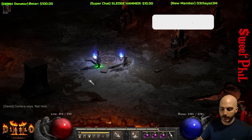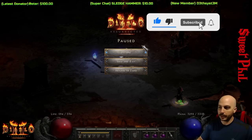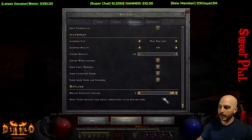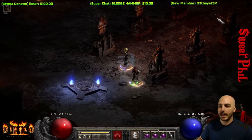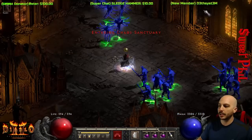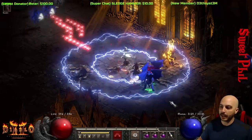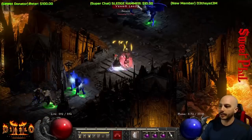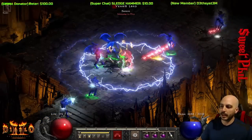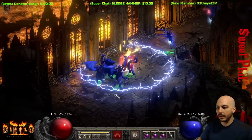I'm bringing you my Nova Sorceress build and I'm going to start off by showing you exactly what this thing can do with a Players 8 difficulty. We'll scroll down and prove it to you — Players 8 difficulty, solo Chaos Sanctuary run. I decided to switch it up this video to show you a little bit of what this thing can do. We're just going to jump from pack to pack.